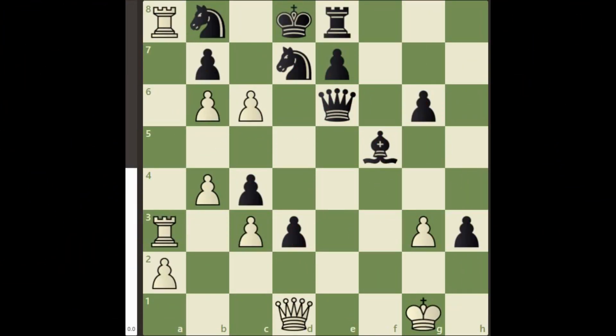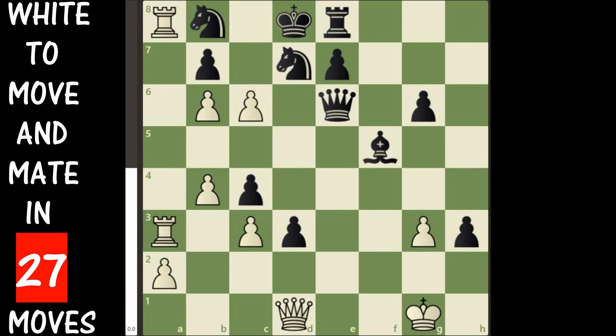Hello guys. Today we are back again with another ultimate chess puzzle. It is white to move and win. There is a forcing checkmating sequence for white in just 27 moves.